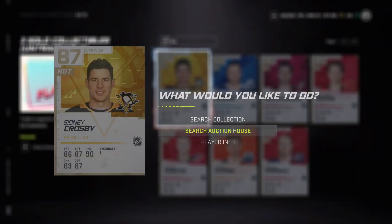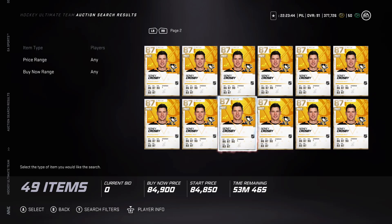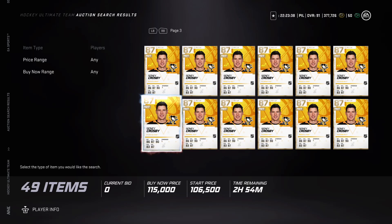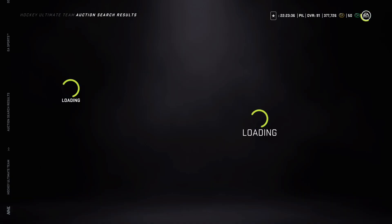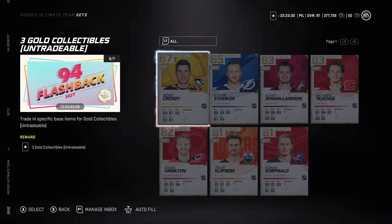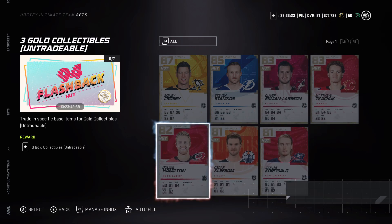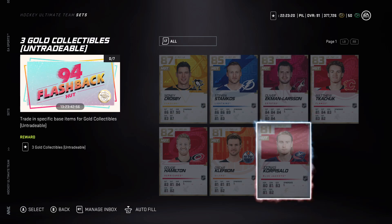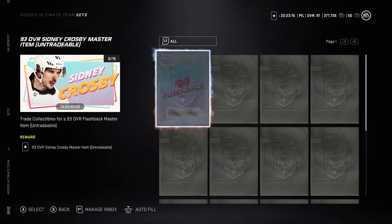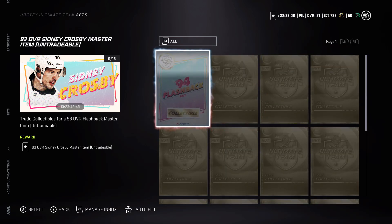So base Crosby - let's say you get base Crosby for 60k. With three gold collectibles, you're basically paying one gold collectible per player for Crosby. Each of them are probably going to go for around 30k. Stamkos might go for a bit more. If you pull them you're lucky. It looks like 14 gold collectibles plus a Flashback collectible to build these 93 masters.